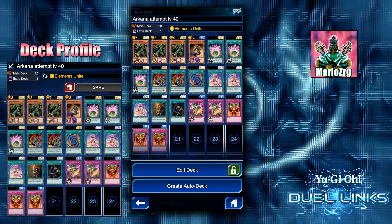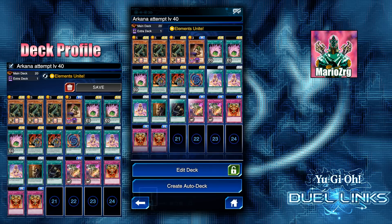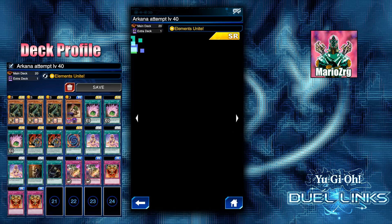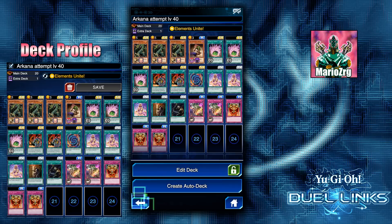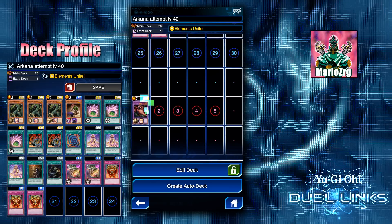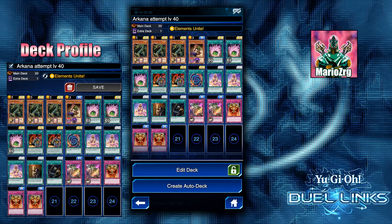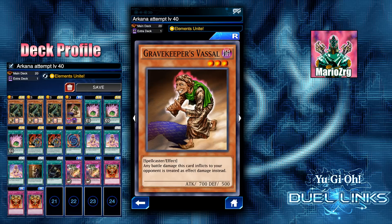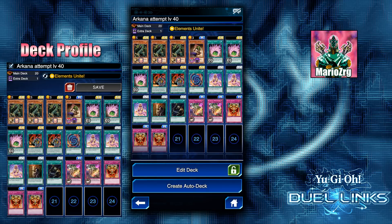Everything else in the deck is basically draw power. That's why I run three Sharp Greed and three Jar of Greed. Thunder Dragon is also part of the endgame, so that's why he's in here. Your endgame is going to be your Gate Guardian, Twin-Headed Thunder Dragon — that's why we run the one Polymerization — and then your Gravekeeper's Vassal. You're just going to summon Vassal, activate Secret Pass to the Treasure, and then use Double or Nothing attack on it to get over 10,000.